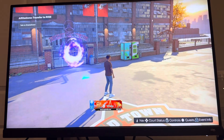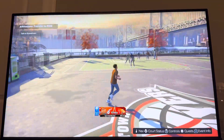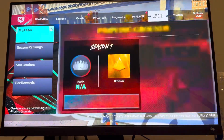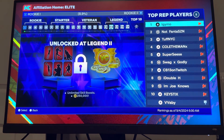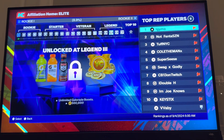There's stamina and things like that for your player. You can check your progress by clicking Options, going to where you see the city, clicking your Elite affiliation — you can use the d-pad — and you need to level up all the way to Legend 3.